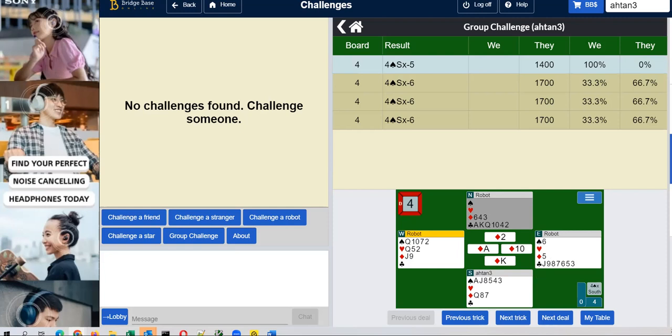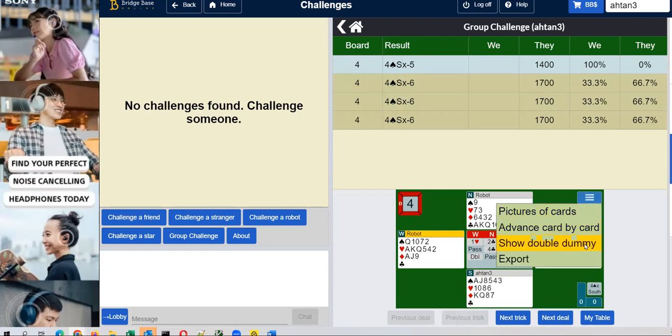There's another thing you can do besides just comparing with the other players: you can do what is called double dummy analysis. A caution here — double dummy analysis just shows you the best, the optimal play, if the computer can see everything.